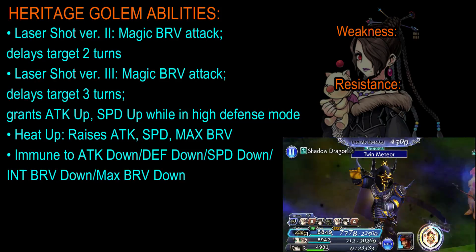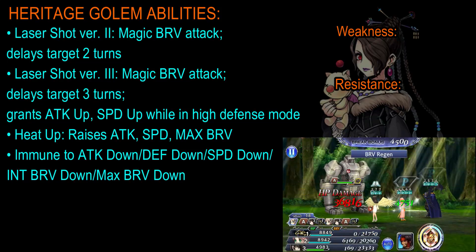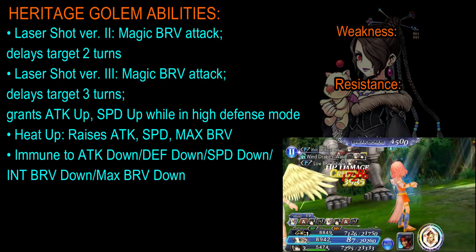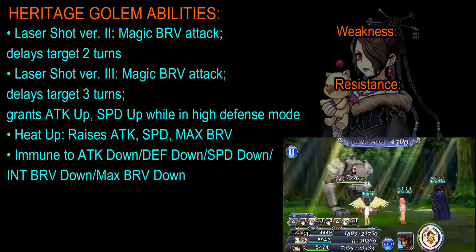Finally, we have to talk about immunities to debuffs. The Heritage Golem has an immunity to attack down, defense down, speed down, initial brave down, and max brave down. So you probably don't want to bring any debuffers in this fight.